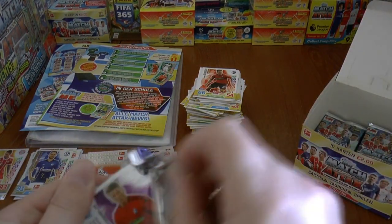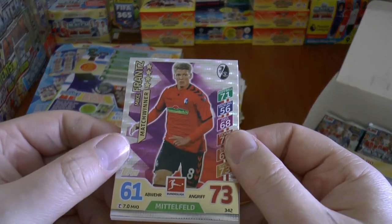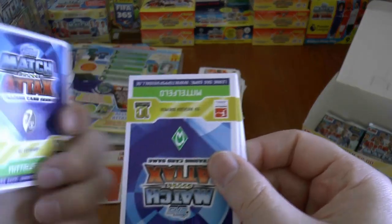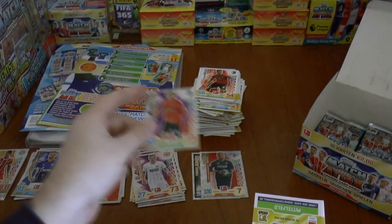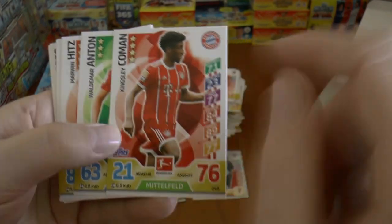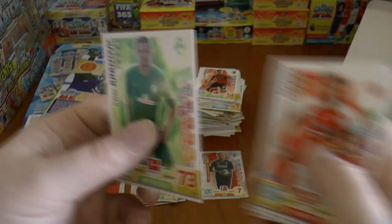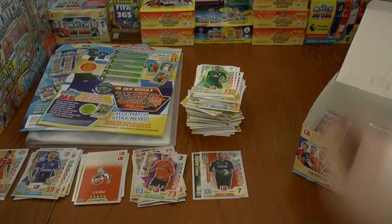On to our next. This time we start with Man of the Match, and there's Freiburg's badge there. It is Kingsley Coman, now signed for Bayern Munich permanently for around 28 million euros. And nothing more of note in that one.